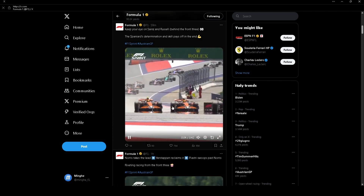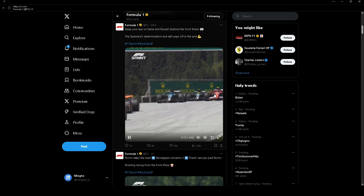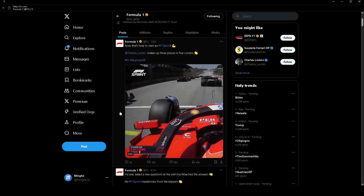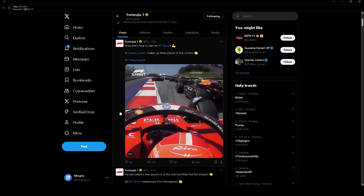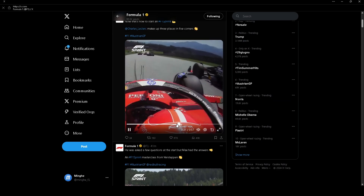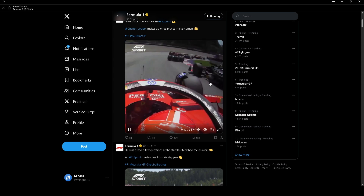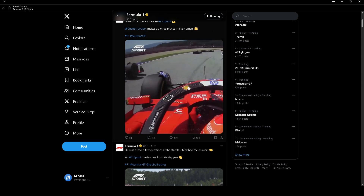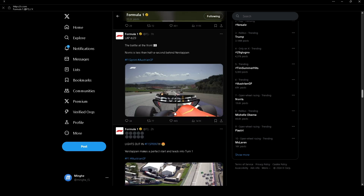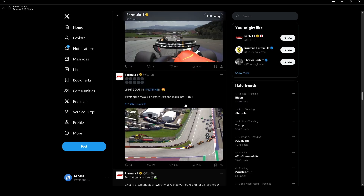Here we see — this was lap one — Sainz around the outside and Leclerc also with a very nice first lap. We're seeing again the start from Leclerc: really aggressive, around the outside, almost passing Perez as well. At the start it was really, really lovely — then he passed him later, around the outside, very aggressively. Switchback and around the outside in turns five and six — really lovely start for Leclerc, nothing to say.